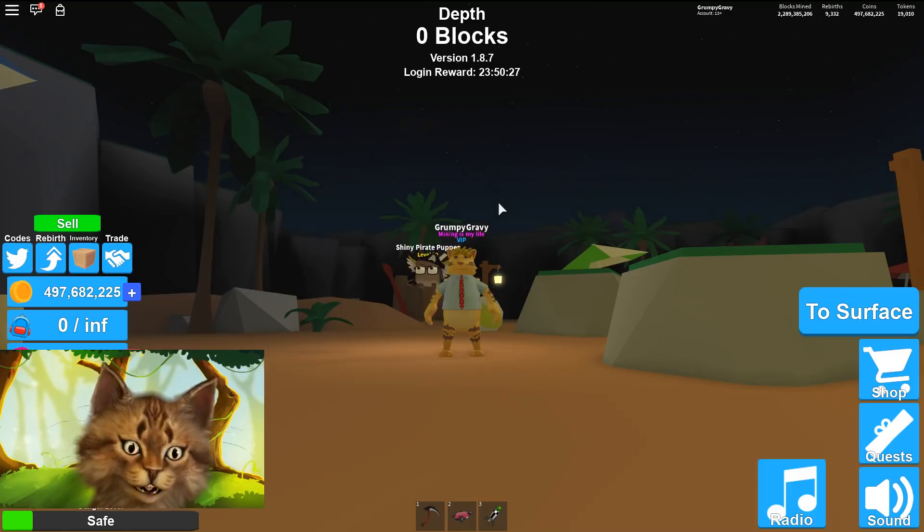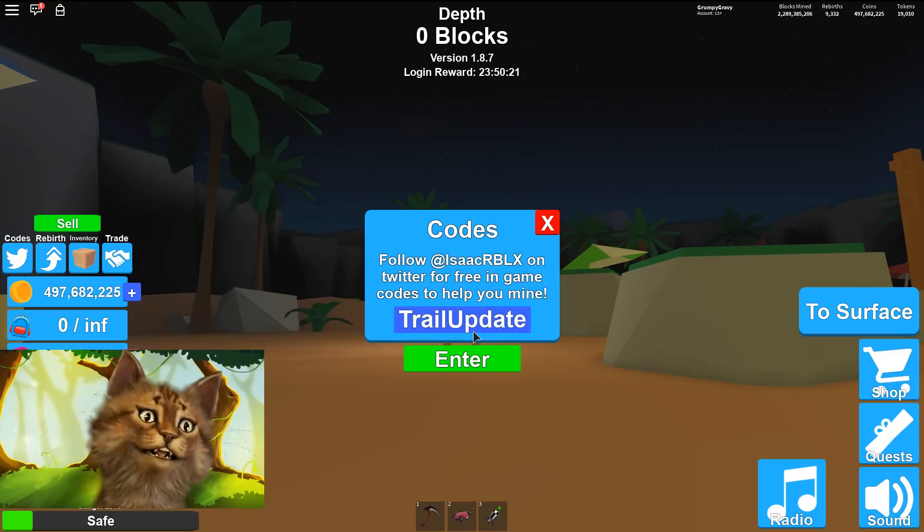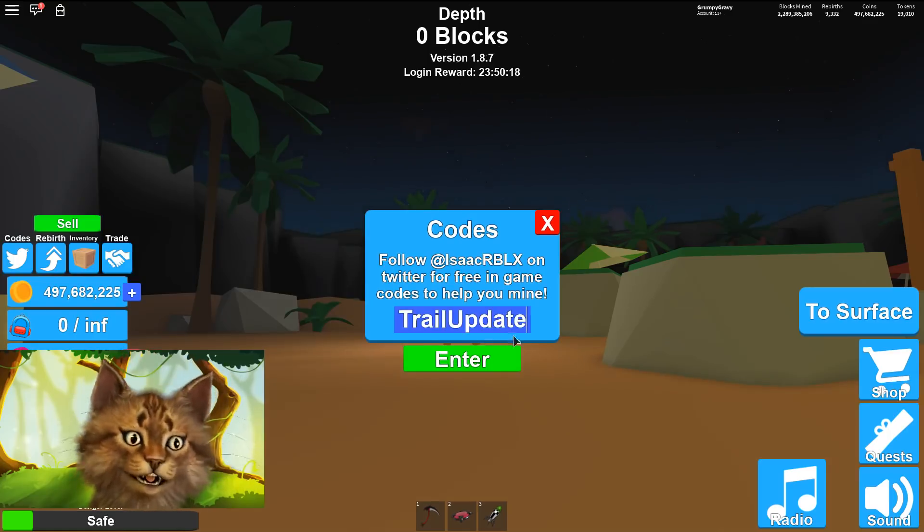Let me give you another code. This one gives you an accessory crate — it's pretty good. Type 'trail update' right here and you get an accessory crate.